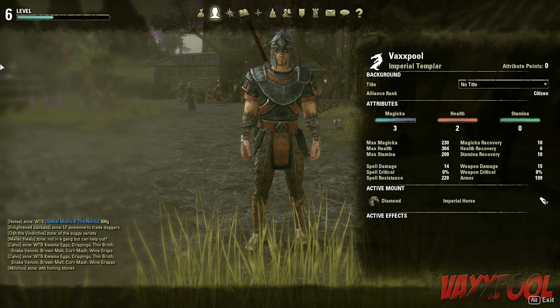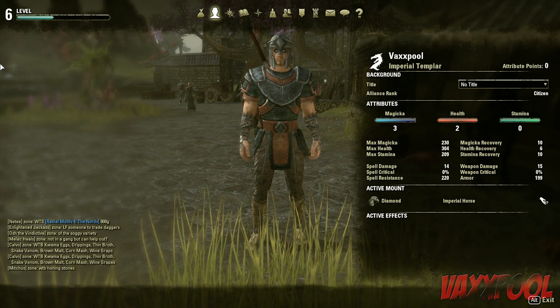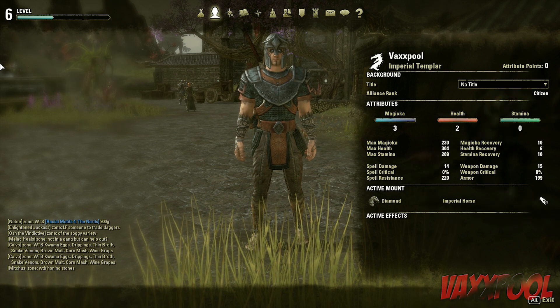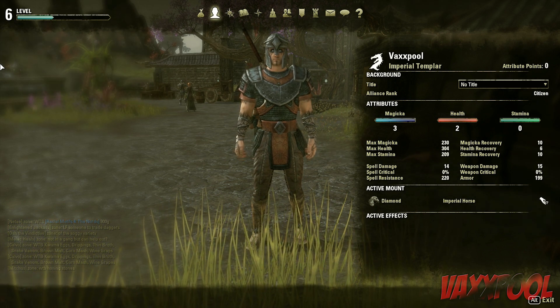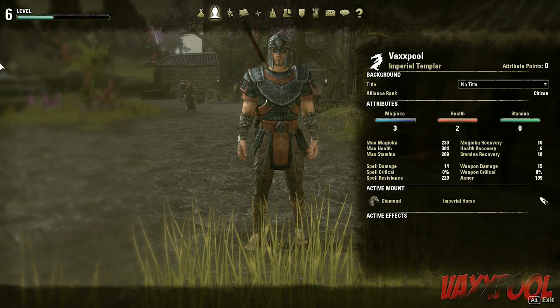Turns out we didn't actually read the mail that they sent us, and you actually have to go and buy the horse for $1, and it goes from there. So you can see I bought it, and his name is Diamond. We had to go to Davin's Watch, and we can actually change that.